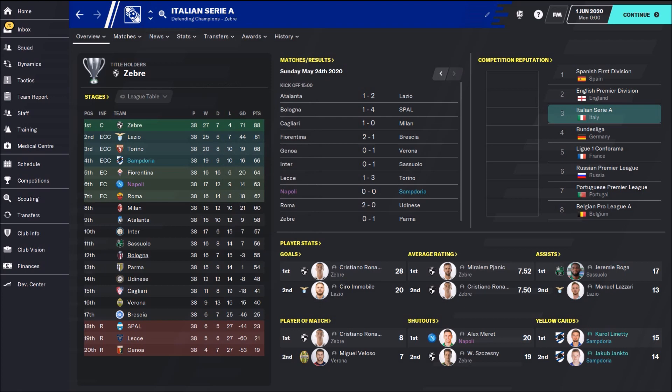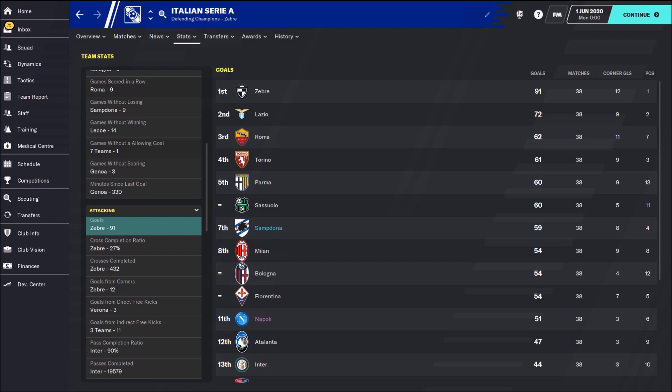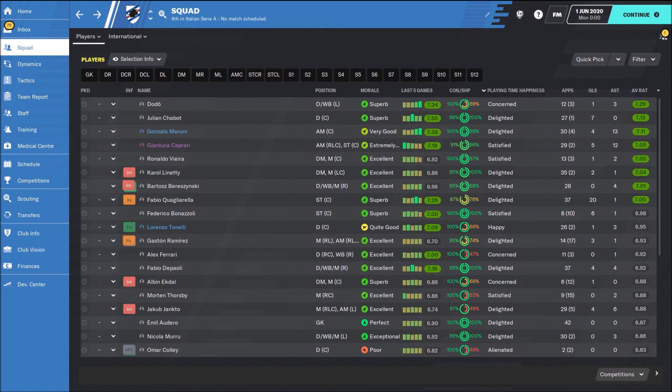I also used this tactic with Sampdoria in Italian Serie A. The prediction was around 12th place, but I won 4th place and qualified for the Champions League — really great. 10 losses, 9 draws, 19 wins. Team detail stats: average possession 52%, 59 goals — not as big a number as with the other teams. We created 114 clear-cut chances, finishing 3rd behind Sassuolo and Juventus.